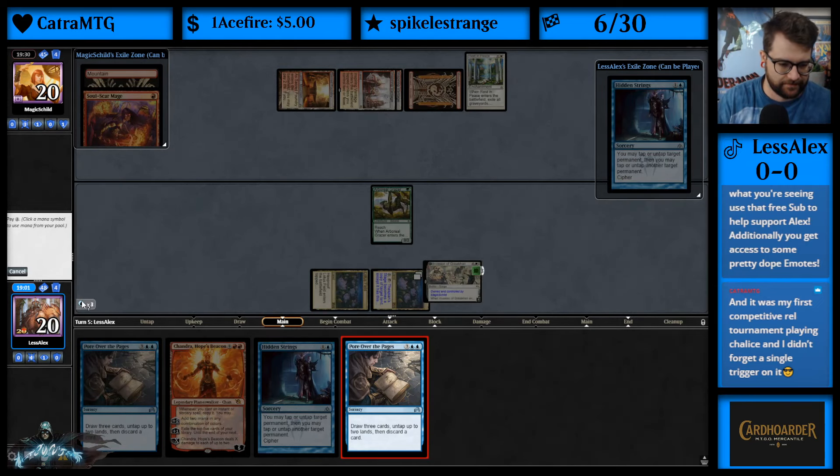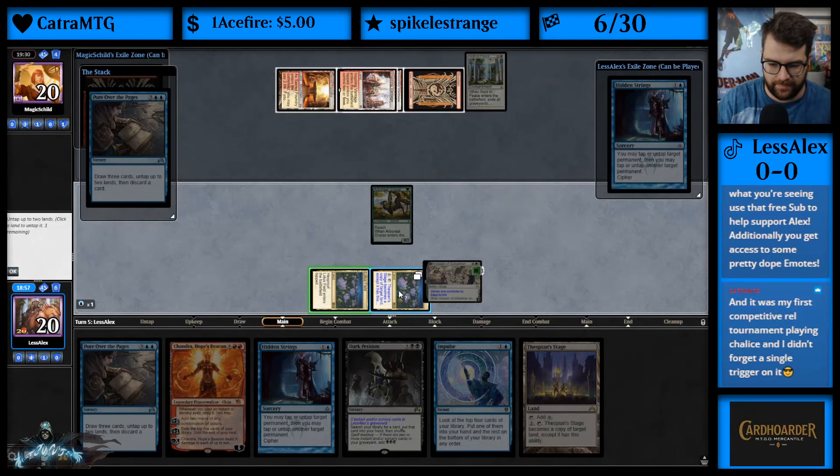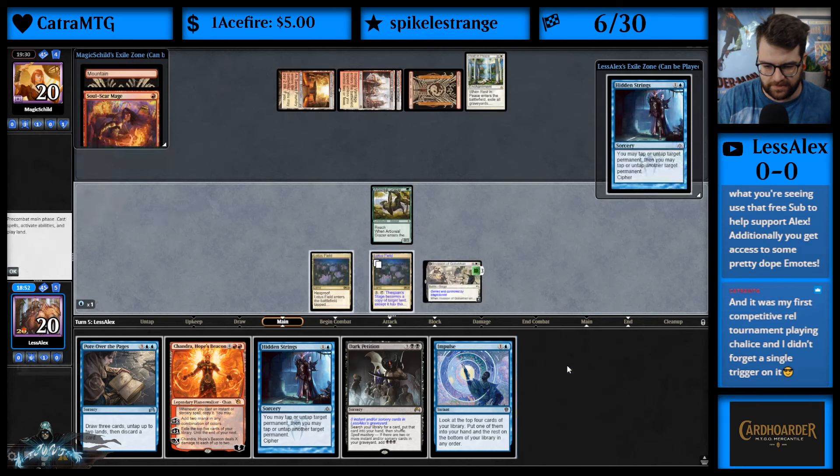We want to cast this spell, we want to untap these lands, and we want to discard this.